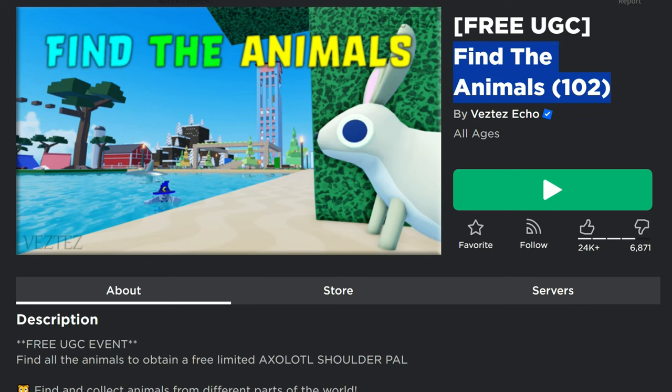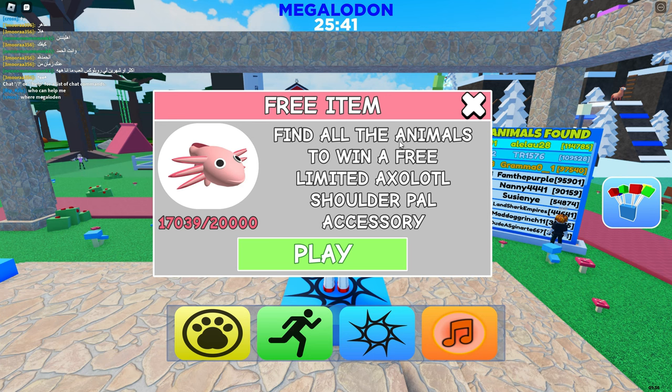The game is called Find the Animals. There are 102 animals in the game. It's not really too big of a map. As soon as you go in, it says 'Find All the Animals to Win the Free Limited Axolotl Shoulder Accessory,' and it shows you how many are still remaining. There's still a lot of them available, guys.